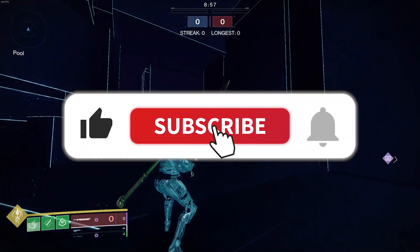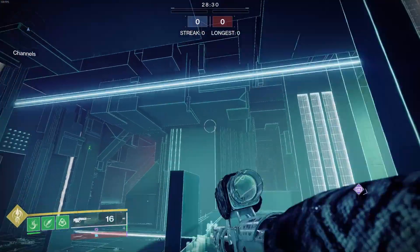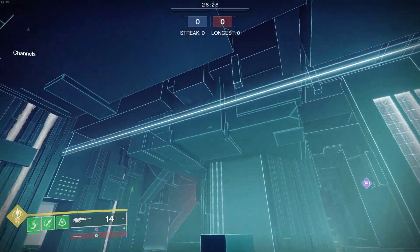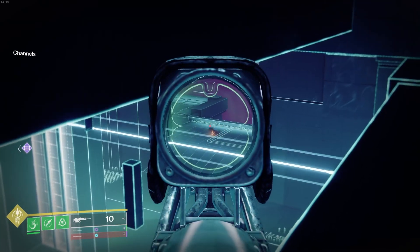Do us a favor and subscribe if you enjoy this type of content. In this back area, most of the roof itself is intangible and you can just jump right through it. You can also shoot through it and kill people.